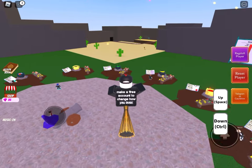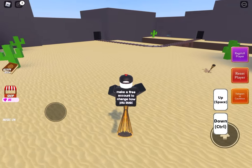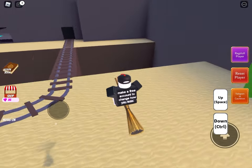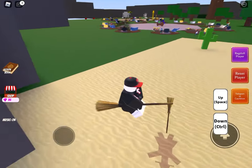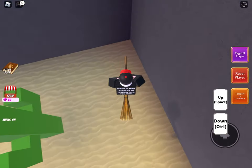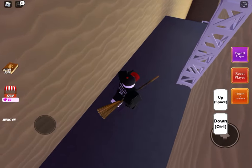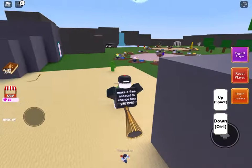Then you have to go over to the desert. This is also going to be a very short video, so I'm only showing you how to get one ingredient. Anyways, after you make the broom potion, make sure to like and subscribe, and then you have to go down here in this corner of the desert.